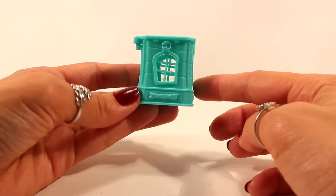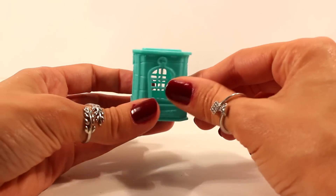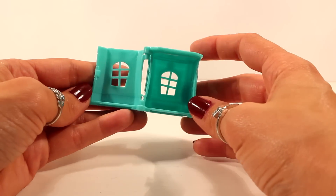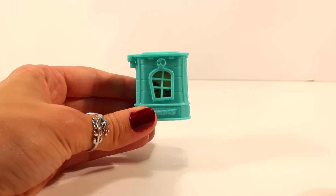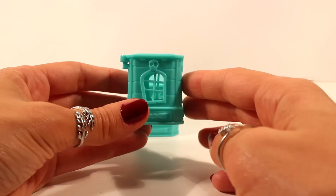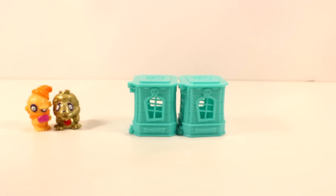This pack also came with four of these towers. As you can see, it has like a little skull here — really cool. It's green and it has a door that opens and closes and you can keep your Zomlings in there. Here's another one, but this one's also empty and it looks identical to the first one.